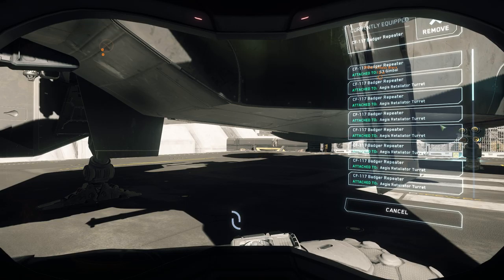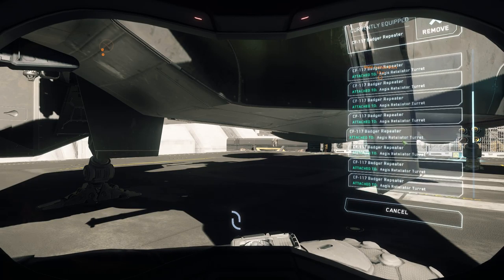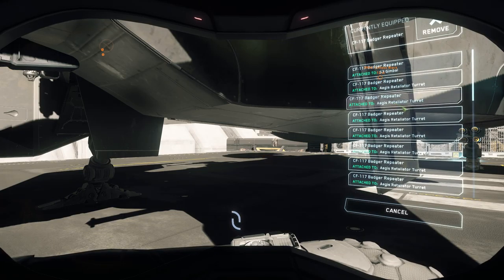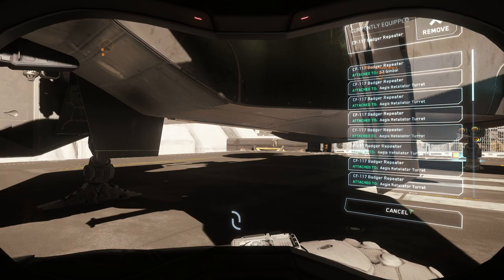So I opened the Mobi-Glass, and if we look at it, it shows all the weapons. But I only have the weapons from the Retaliator. The problem is, I own the Retaliator, I have the Cutlass that you can see here, the Raylion Core, and a Caterpillar as well. So I should be able to choose at least two or three choices of weapons for this size.